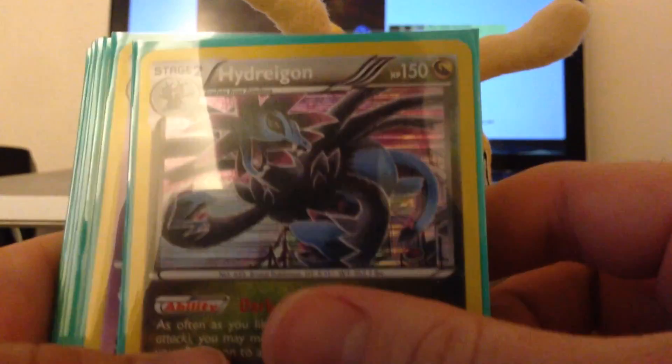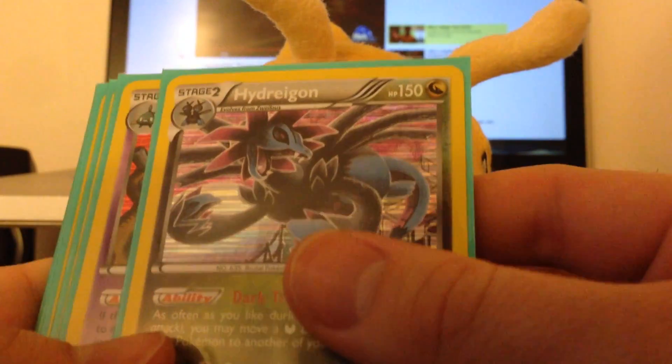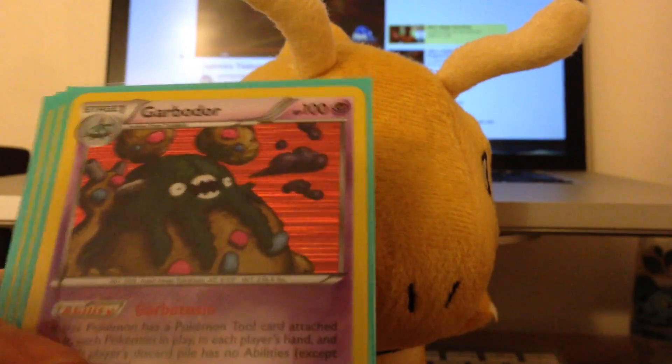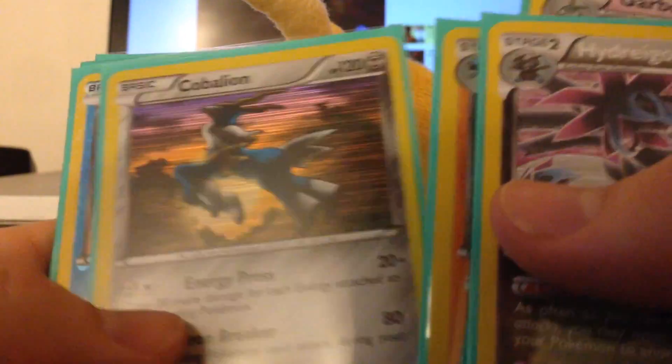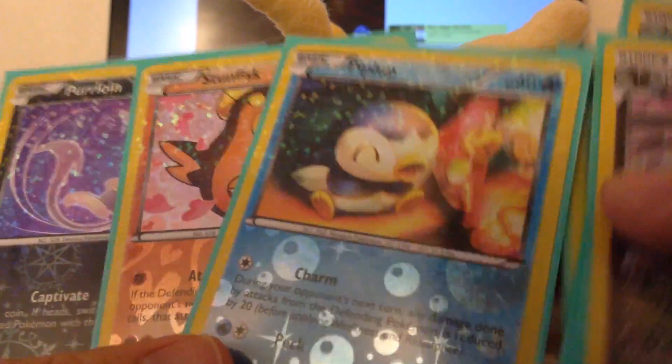And here's some Hollows and other Radiant Collection cards. We have Hydreigon, Garbodor, Mewtwo Hollow, Lucario Hollow, Cobalion Hollow, and then Piplup, Stunfisk, and Purrloin from Radiant Collection — the crazy sparkly ones.